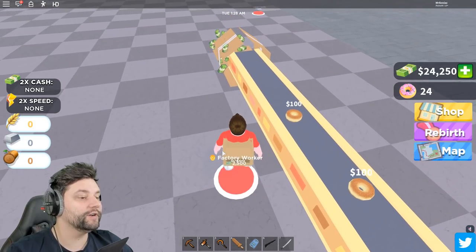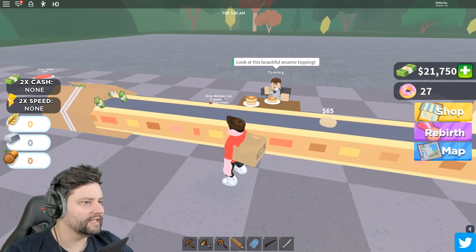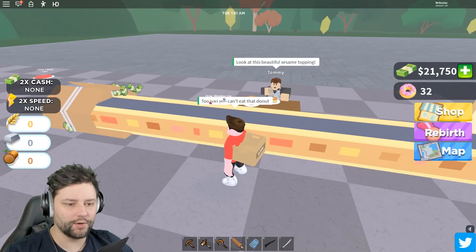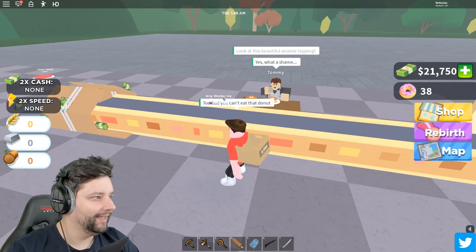The factory worker is next. Look at this beautiful sesame topping. Too bad you can't eat that doughnut. What a shame. I definitely hired you for your sense of humor. Money's going in - well, doughnuts are going in. The doughnut number's going up. Do I have to sell the doughnuts? There we go - we clicked over here. I still got like 20 odd thousand, so it's all good.